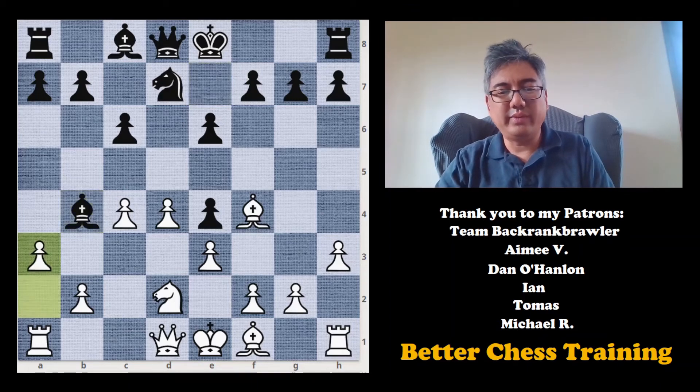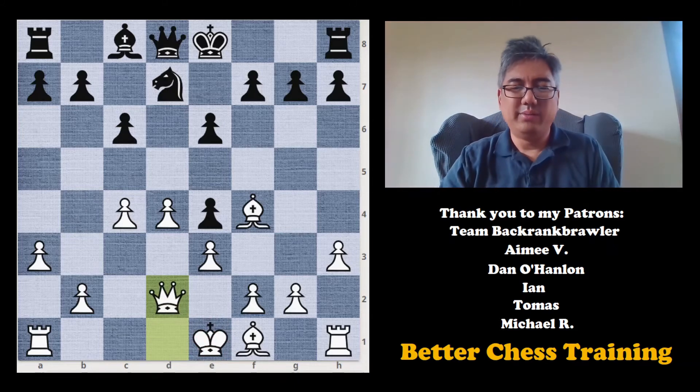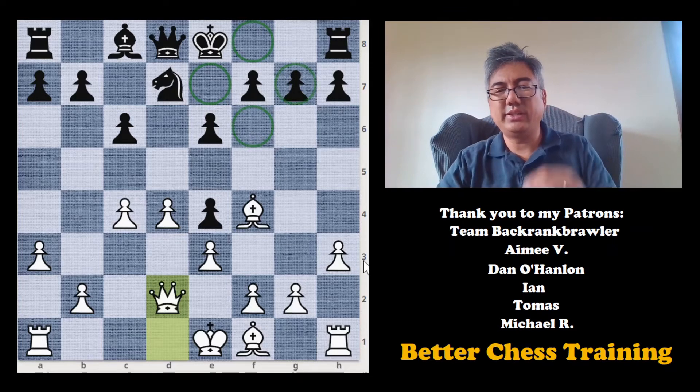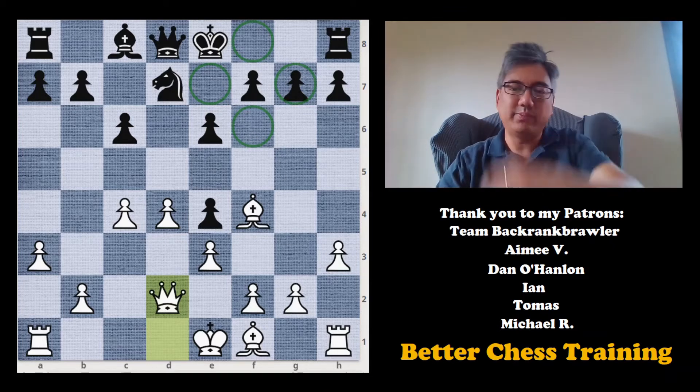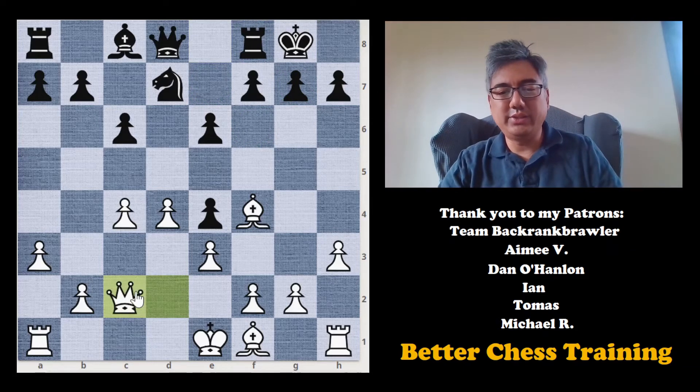After bishop to b4, a3 was played, and bishop takes d2 check, queen takes d2. The dark-square bishop — not only was it a good bishop, but it could have been protecting some dark squares, as we'll see soon. Black castles, queen to c2 attacking the pawn, and now f5.